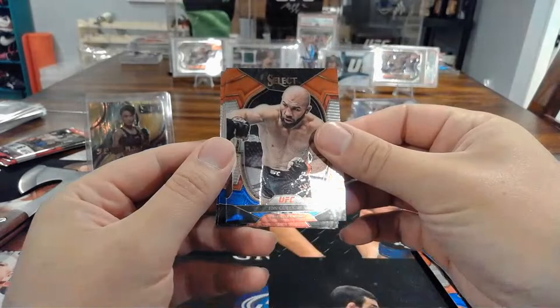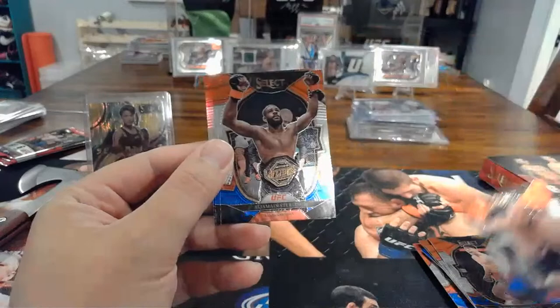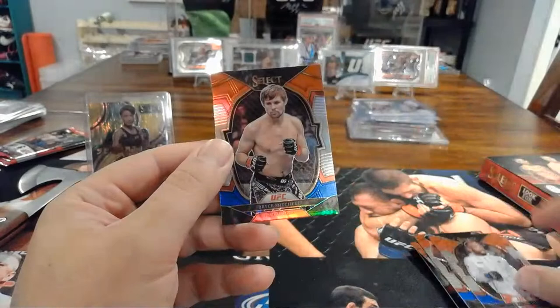Looks like there's just a silver in the last pack — Ian Kutalaba, Aljamain Sterling, Leone Edwards, and Bryce Mitchell silver. Awesome.